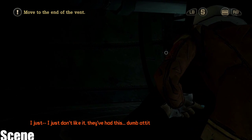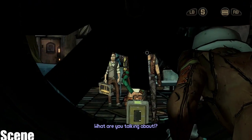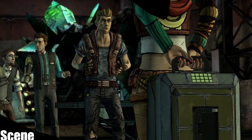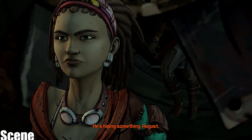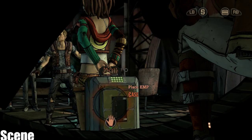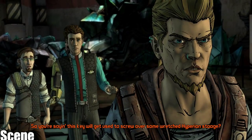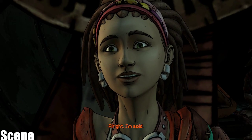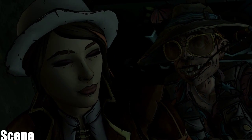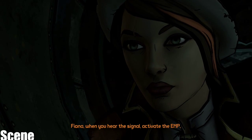Sasha, what the hell are you... I just don't like it. They've had this dumb attitude on their dumb faces since the moment they walked in. What are you talking about? Look at that guy — look at his face. Sasha is waiting near the end of the vent. Get the EMP onto the case. He's hiding something, August. Whatever you think about my face is on it — we are not the bad... All right, it's ready. So you're saying this key will get used to screw over some wretched Hyperion stooge? That's exactly what we're saying. All right, I'm sold. Good work, Fiona.